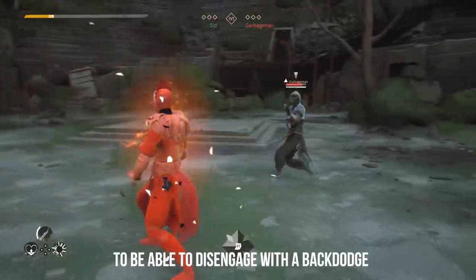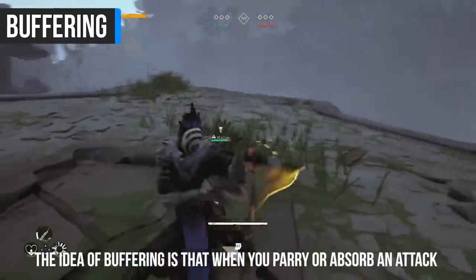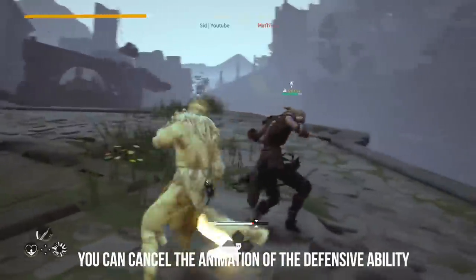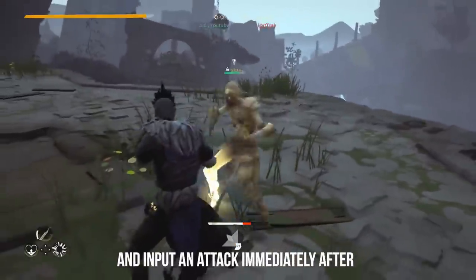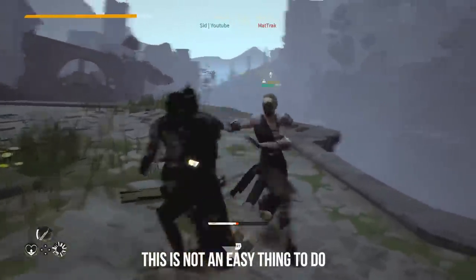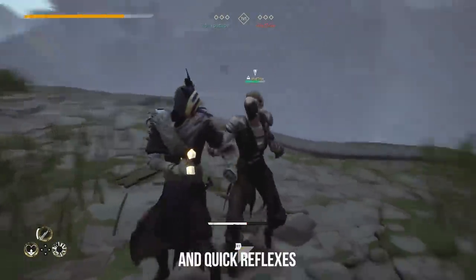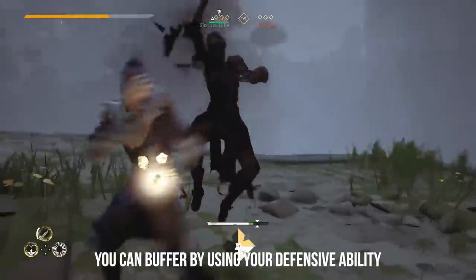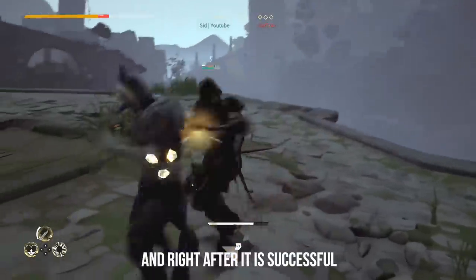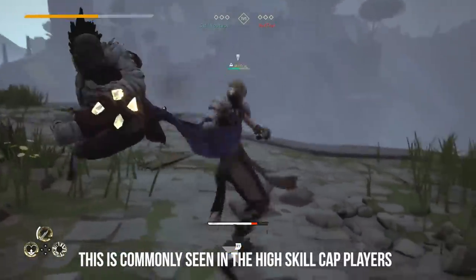The idea of buffering is that when you parry or absorb an attack, you can cancel the animation of the defensive ability and input an attack immediately after. This is not an easy thing to do, as it requires predicting your opponent's moves and quick reflexes, but the benefits are immense. You can perform the buffer by using your defensive ability and right after it is successful, you begin to attack. This is commonly seen in high skill-cap players.